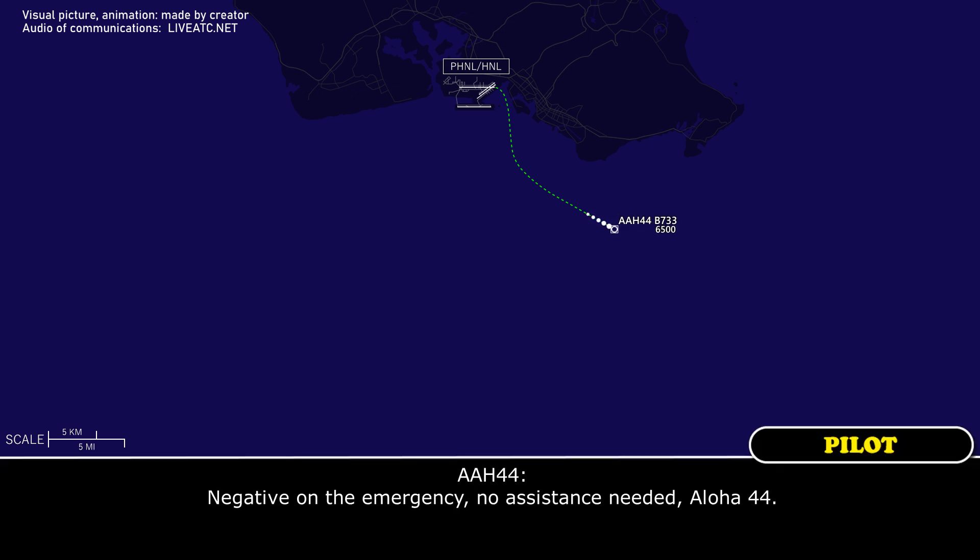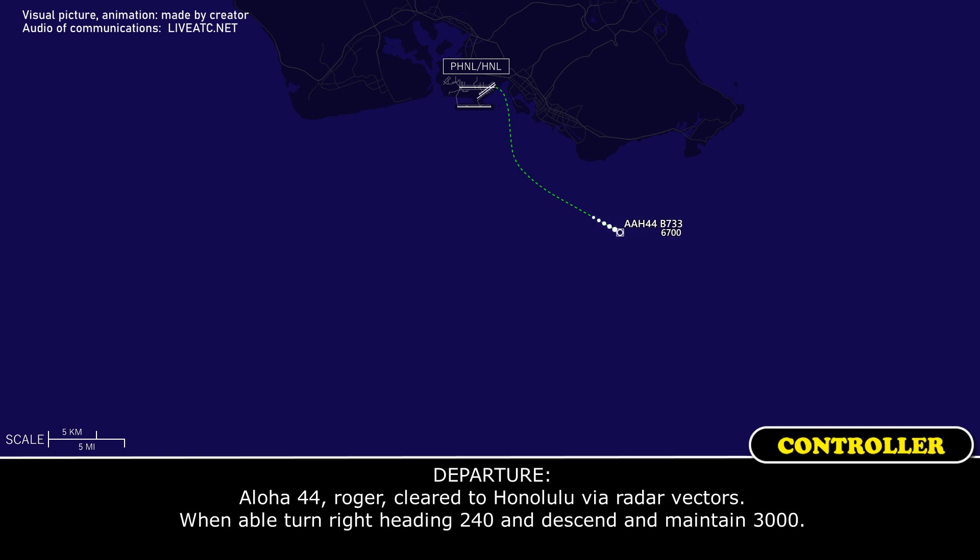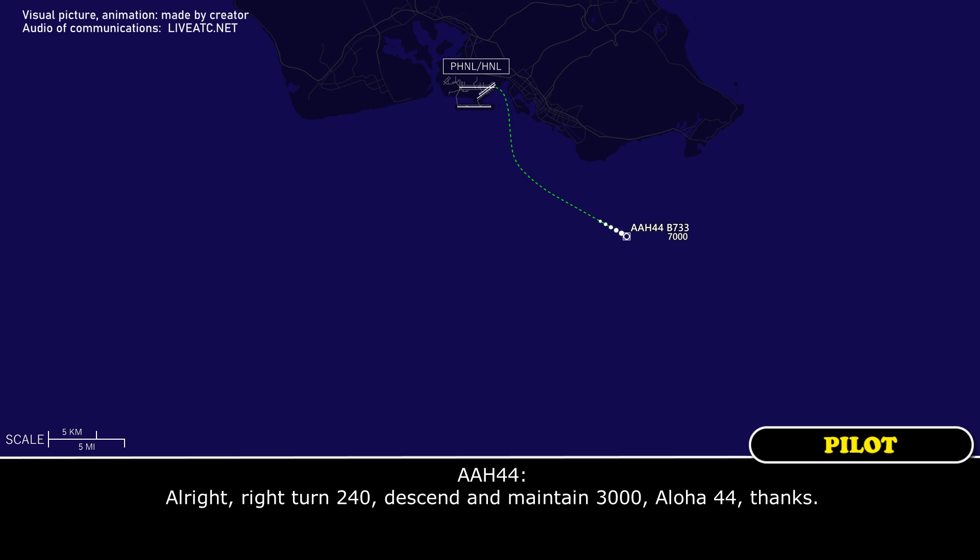Negative on the emergency, notice that it's Aloha 44. Aloha 44, roger. Cleared to Honolulu via radar vectors. When able, turn right heading 240 and descend and maintain 3,000. Right turn 240, descend and maintain 3,000, Aloha 44, thanks.